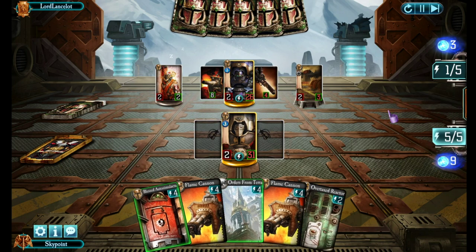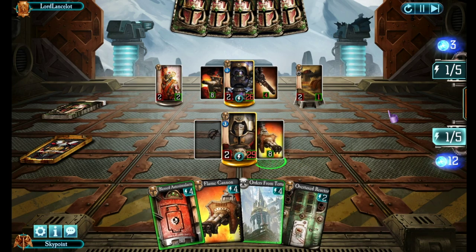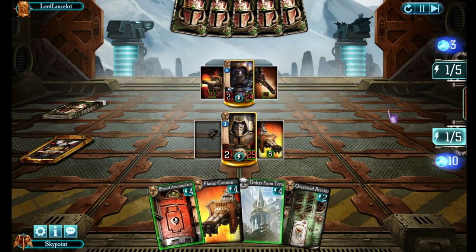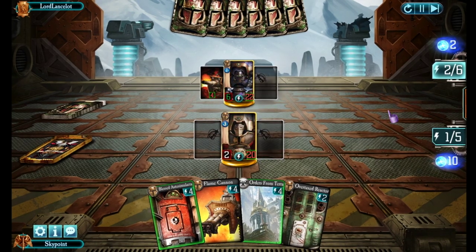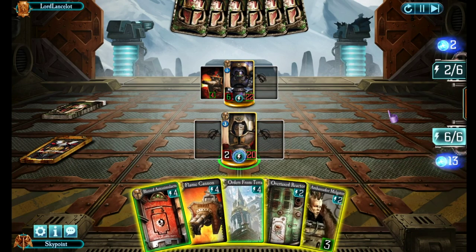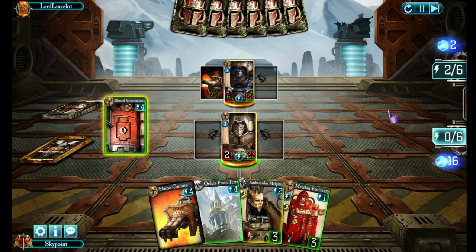I want to take out that munitions depot, so we're going to headbutt it first, then drop a flame cannon and lightly roast his entire board. That destroys both of his troops and does two points of damage to him. There's a shot from that battle cannon straight into my knight armor but I still have a health lead — and oh my God, House Maccabeus. Normally I would have liked to attack and then use the flame cannon to damage him, but with that House Maccabeus he's got a whopping six attack this turn. I'll just take a slow turn and heal myself a bit.